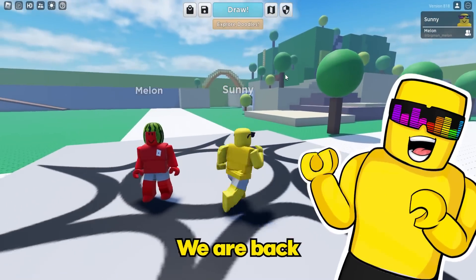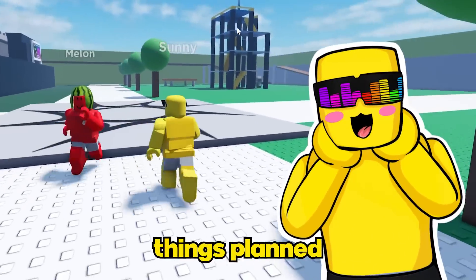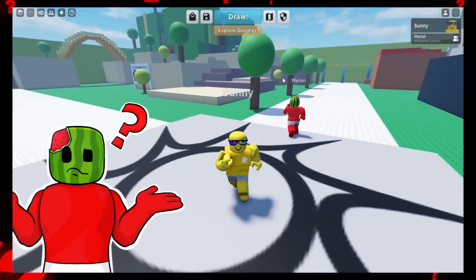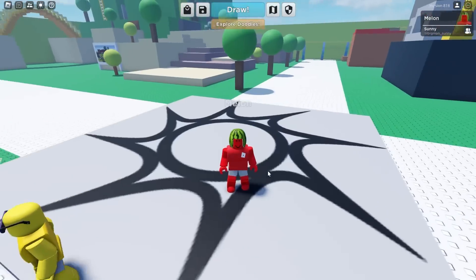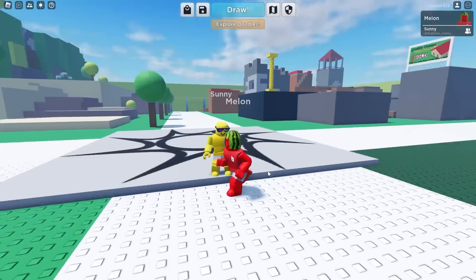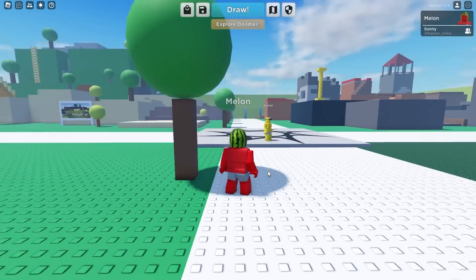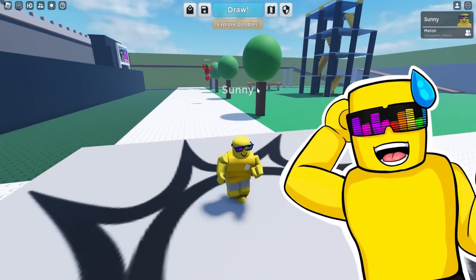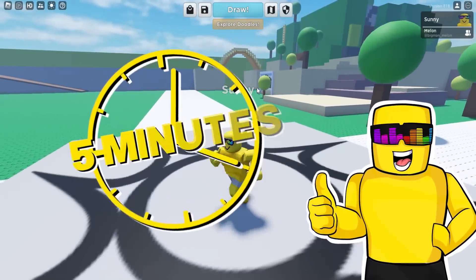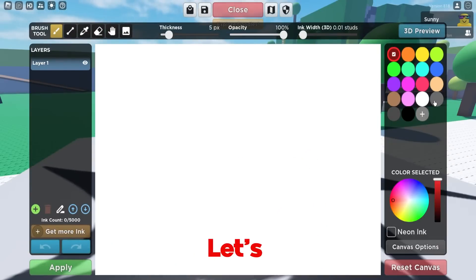We're back here in Doodle Transform. I'm so excited to draw today — I've got some pretty cool things planned. Wait, what do you have planned? That's sussy, bro. Do you want to draw first or second? I'm gonna draw second. I want to see what kind of plans you got. I'm hiding right now, Sonny. Give me my two minutes. You actually get more than two minutes because I need time to draw, Melon. You've got five minutes to hide.